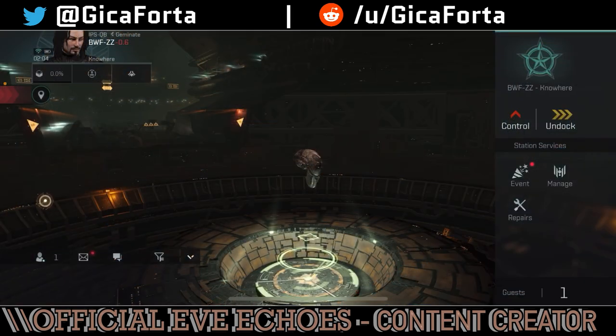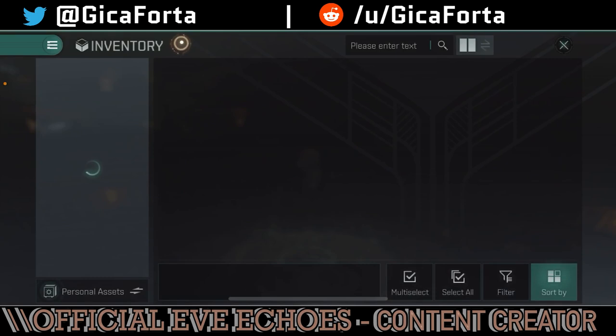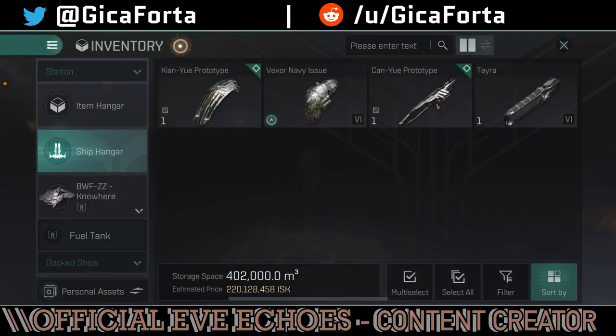We've got the Capture Layer Outpost. We've already presented a link in the description to the playlist covering how to build, deploy, manage, and set it up. We also talked about fitting. In fitting, on low slots, there are two low slots — you can fit one industry service and one Resource Extraction Management Service. Let's go into the inventory quickly and I'll show you what I mean.